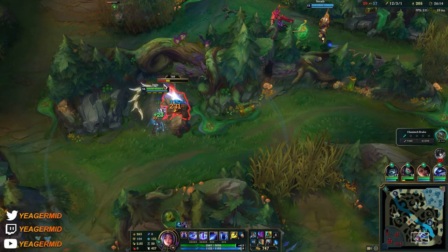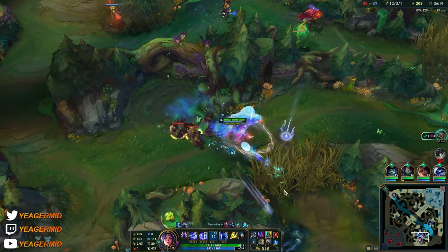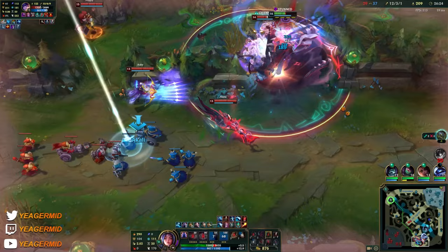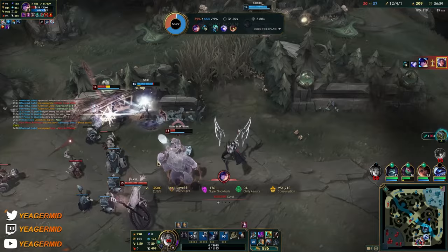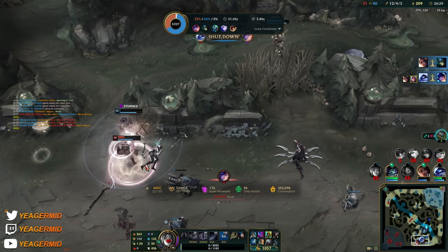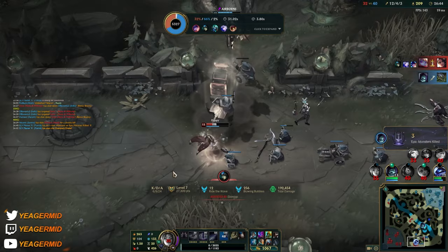That is what we needed — and he didn't even use his Zhonya's. It wouldn't help anyways, but could buy him a little bit of time. Jesus man, what is that CC bro? Nice — oh, thank god man. Honestly I would have started crying if they lost this. I got omega CC'd and then also the Akali...